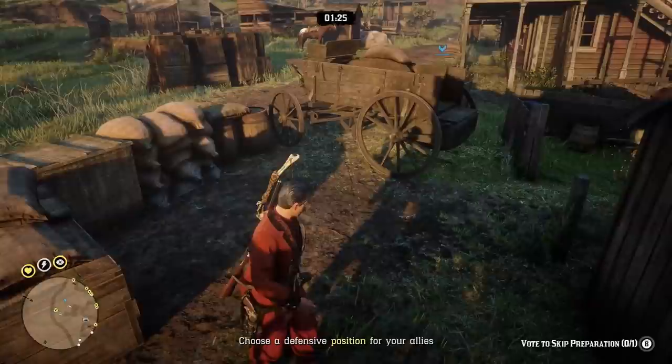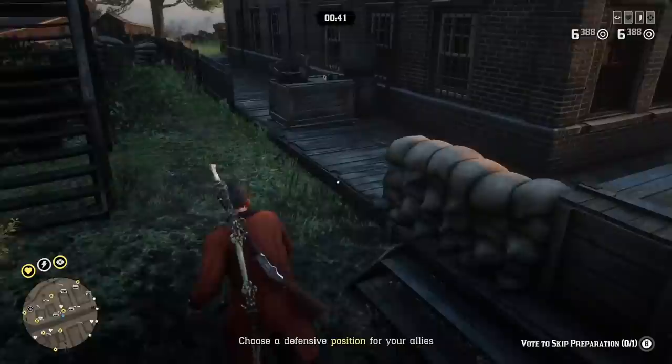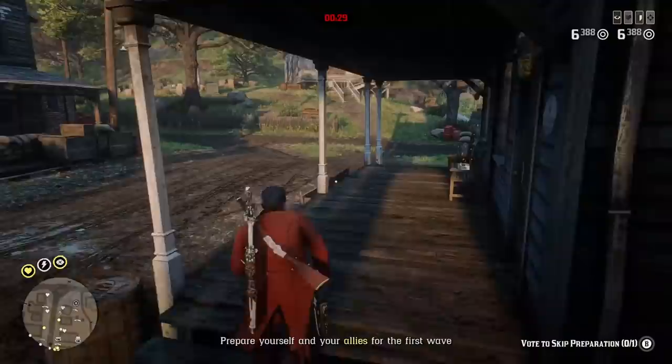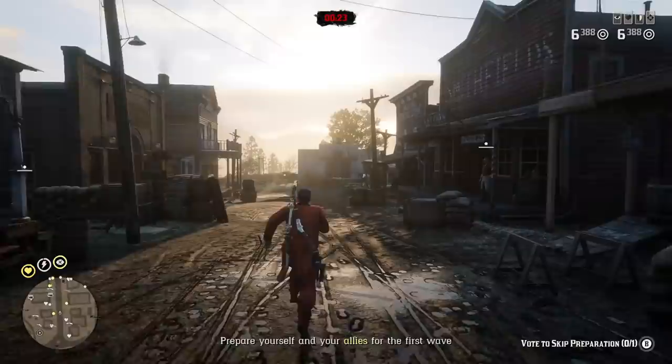For the final tip, make sure to use your lower quality ammunition when you start off. There are a couple reasons for this, but mainly you want to use your lower tier ammo at the beginning of the match because you're going to need to save that higher tier ammo for the higher tier waves. Also, as you are using your lower tier ammo, you'll be able to recover some of it from crates. You don't really want to be recovering ammunition in later rounds because you're going to be getting overwhelmed. So make sure you're using low tier ammo and recovering it early in the match rather than later — it should help you out a ton.